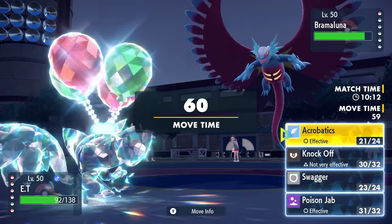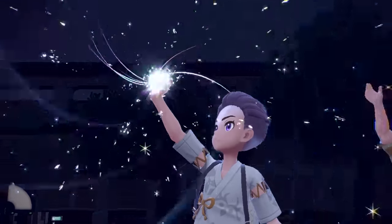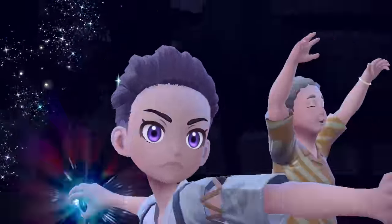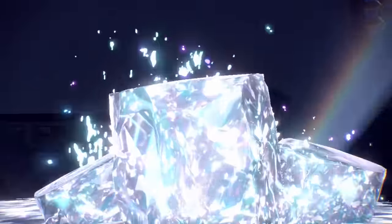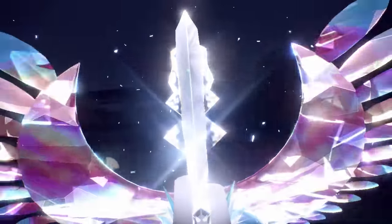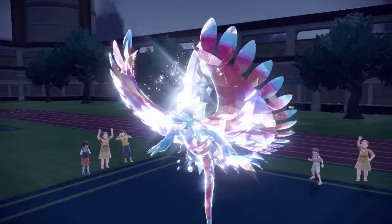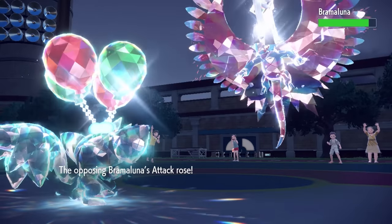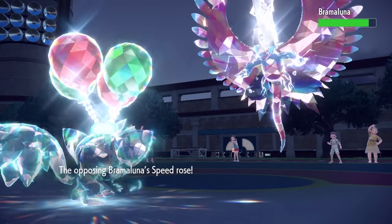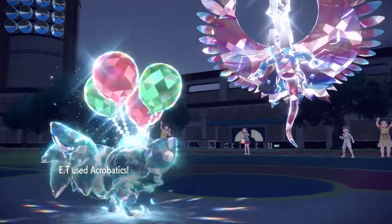This thing is certainly faster than me at this point, and they have not committed their Tera yet — which they're going to go for right now. So I go for Acrobatics; I essentially just need to get some chip on this thing. The Roaring Moon is a huge threat, and if it starts to set up I can very well just lose. They actually end up going for Tera Steel, which is worst case scenario, because it's now able to get up a free Dragon Dance, and with the Tera on its head it's going to allow it to live the Acrobatics. Now this thing has plus-two speed, plus-one attack, and is going to be one of the craziest things to deal with.